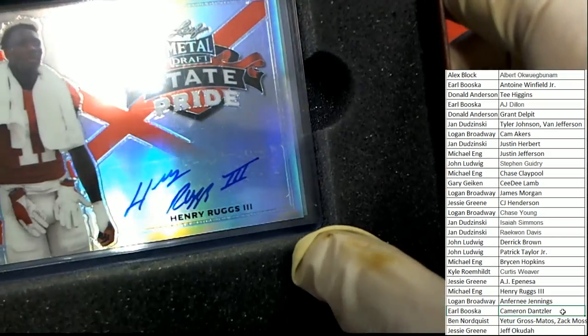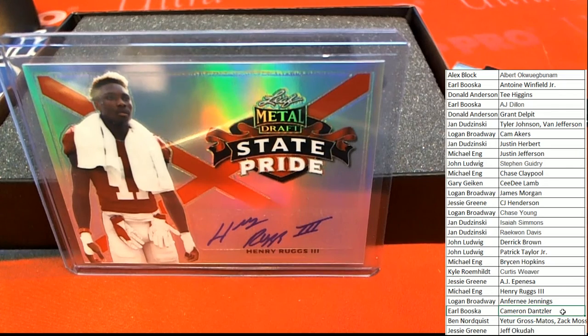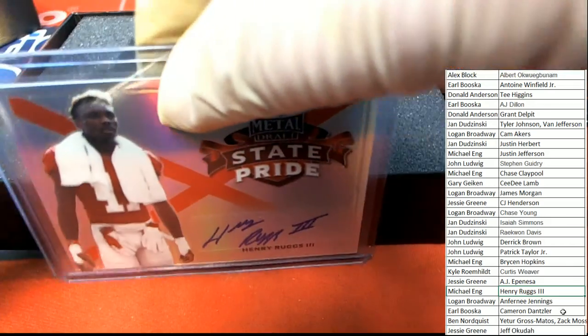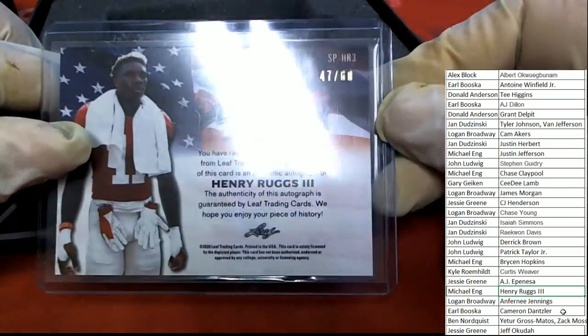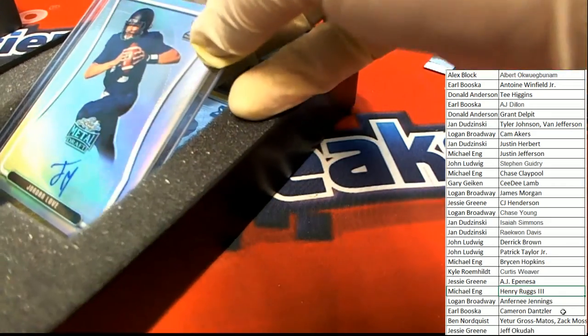Next up, it's a Henry Ruggs the Third. I don't have my ranking sheet out here but Henry Ruggs might be up there. I have to look at my ranking sheet for some of these guys because I don't know all the rookies yet. But Michael E, congratulations — you got this State Pride. That is numbered 47 of 60, State Pride. I'll link up that rookie ranking sheet after the break, and if you got an auto you can cross-reference with that sheet and see where your player ranks.